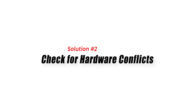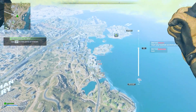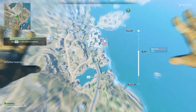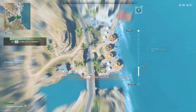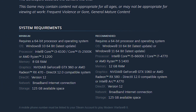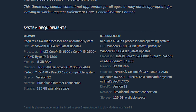Solution 2: Check for Hardware Conflicts. Hardware conflicts can sometimes cause the Warzone 2 Black Screen Issue. Incompatible or faulty hardware components, such as the graphics card or RAM, can disrupt the game's functionality and result in a black screen. Checking for hardware conflicts involves identifying and resolving any compatibility issues or faulty hardware components to ensure smooth gameplay.